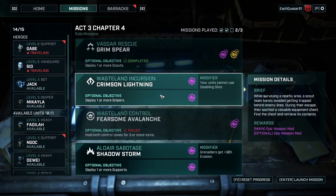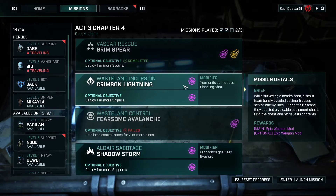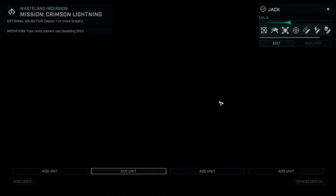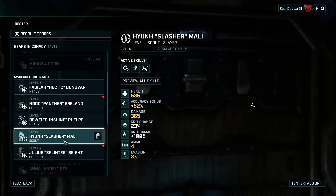I can't decide which one of these to do. That's just to destroy the fuel tanks, and that's retrieve contents from equipment. They're both epic weapon mods, they're both easy side objectives, so I think I'm gonna go with this one here. Your units cannot use disabling shot, which basically means I can't prevent overwatches in the standard way.